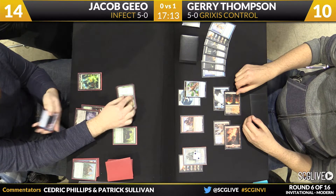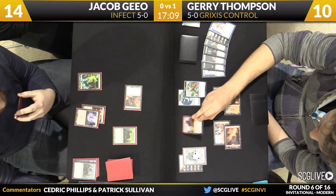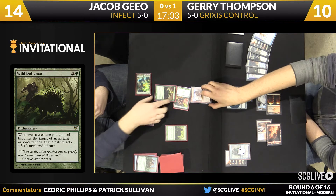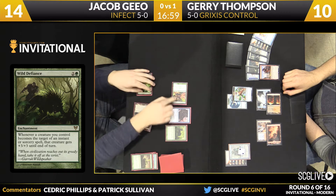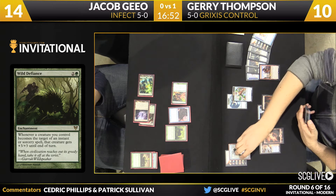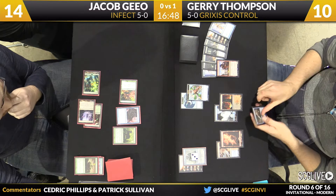Here comes Glistener Elf, and right now it's attacking for not very much. Pia and Kiran are going to get in front. There's a Groundswell, but the trick here is that the Groundswell plus Wild Defiance combo is going to make that Glistener Elf a lot bigger. The trick here is that Thompson actually just wants that card in the graveyard, because he's got a Kolaghan's Command. So he's happy putting that in the graveyard.